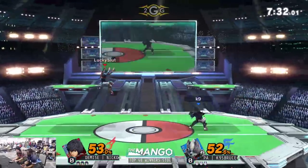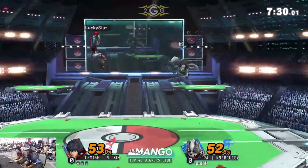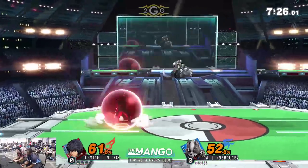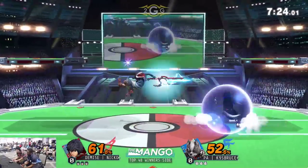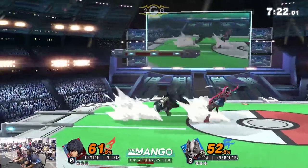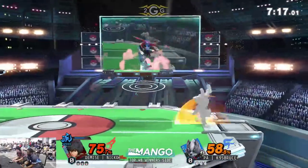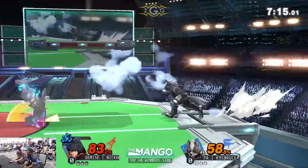One of the strengths of Shulk is that the second he gets comboed, he has the ability to just switch over to the Shield Monado Art to land down safe and sound and just try to end combos. Combos are just not safe against Shulk compared to every other character in the game.